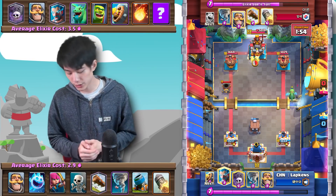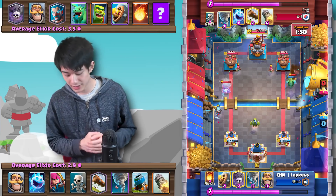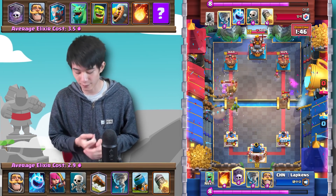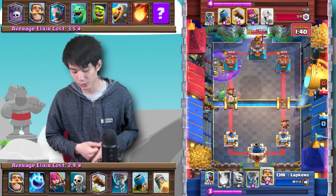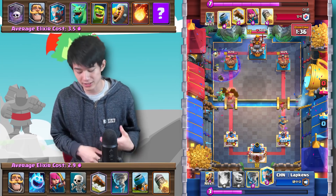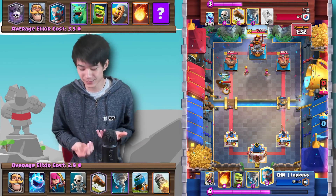He has the Elixir advantage and decides to spend that extra Elixir on about 500 or so damage. He's going in with Mortars, forcing the opponent on the defensive end. He's about 400 damage ahead. The opponent has a Graveyard push coming in — he tried to Nado the mini tanks out of the way but it didn't exactly work. He does bridge block with the Knight, the Baby Dragon hasn't crossed the bridge yet, meaning the Graveyard had no tank and simply did no damage.